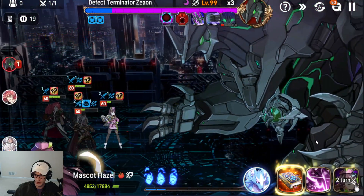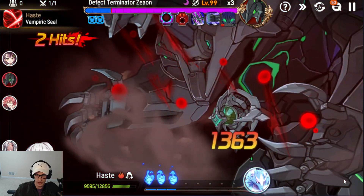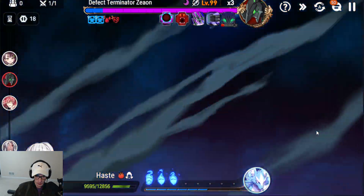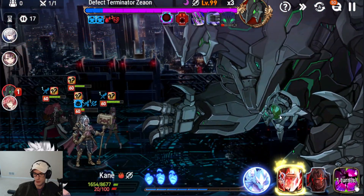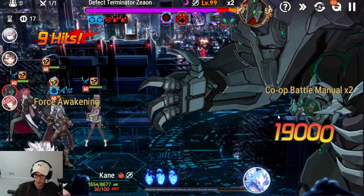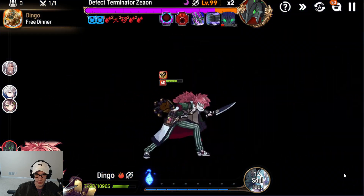He's definitely going to be best in slot for this just adding consistency. His overall damage is great — there are a lot of benefits for him for sure. Let's S3 to try to get the defense break. And we did get it — nice! I do run Idol's Cheer on my Hazel because it pushes Cain up every time we get hit, which is nice. The S1 damage with only two debuffs — we're hitting for 32k into 19k. That's not bad at all.